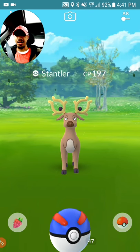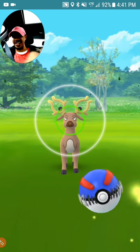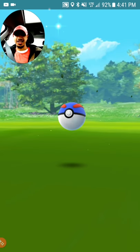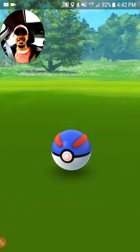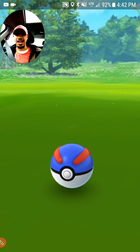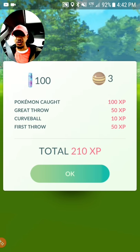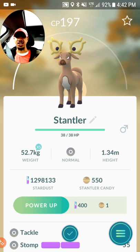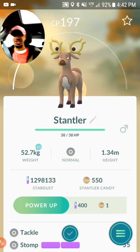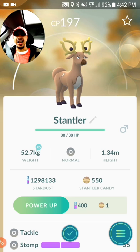I try to conserve my Pokeballs for my Go Plus because that's going to be a big help for stardust if you're trying to collect it. Get a Go Plus and you're going to see your stardust increase, but the downside is you're going to have to hit a lot of stops too because you're constantly pushing your Go Plus and using Pokeballs. So especially if you have a Gotcha, make sure you collect as many Pokeballs as you can.